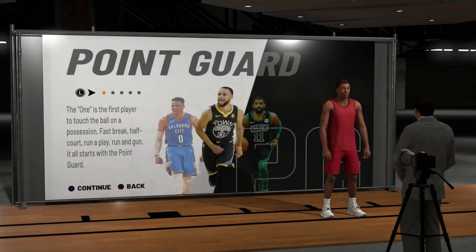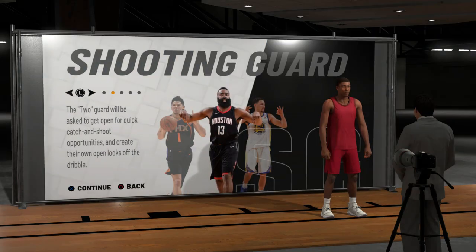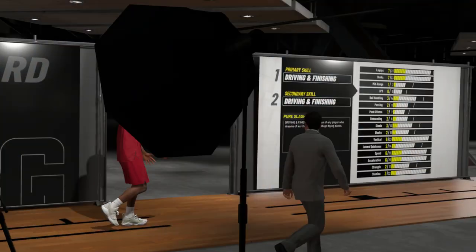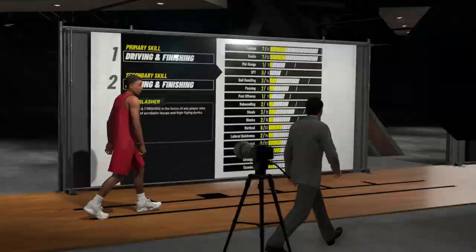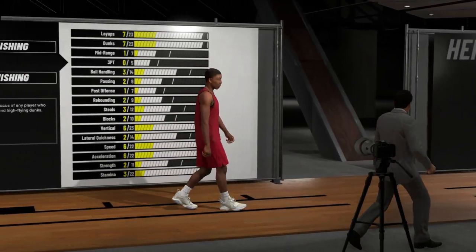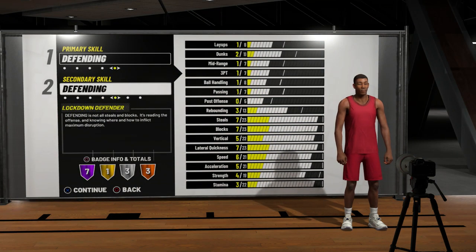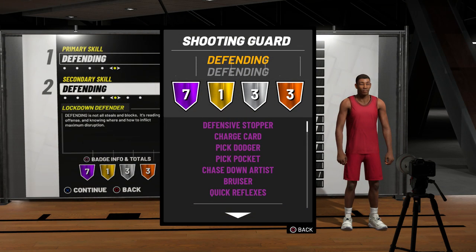You might think you'd go small forward, but you're actually going to want to go shooting guard. If you make a small forward, this build will be good at defense but he'll be a little bit slower and he won't be able to shoot as well. For this build you're going to want to go strictly defense — pure lockdown defender. This build has seven Hall of Fame badges, which is amazing.